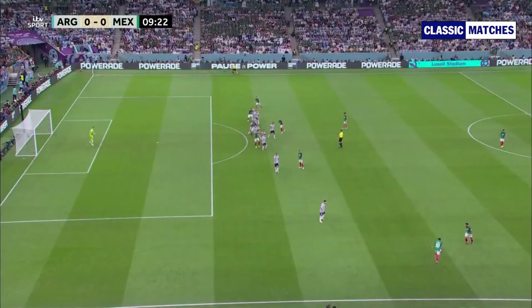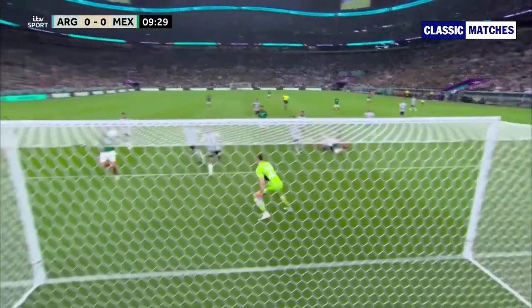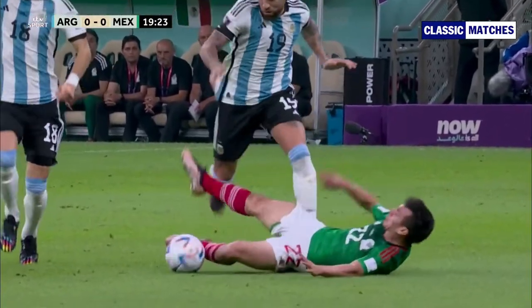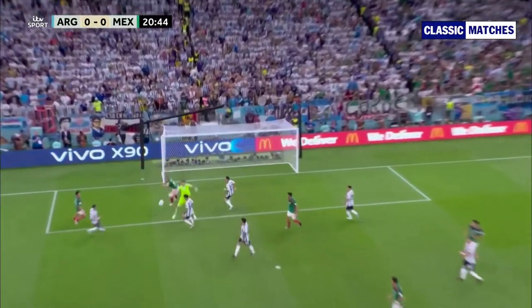The first threatening play is from Mexico. As you can see, there is a height advantage for Mexico, which gives them an edge when it comes to set pieces. During both freekicks, you can see that Argentina can't handle Mexico players who are waiting to score with headers. Argentina's defenders can't mark them, which leaves space for Mexico, yet they fail to turn those opportunities into goals.